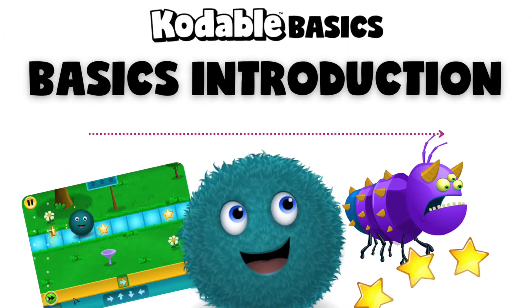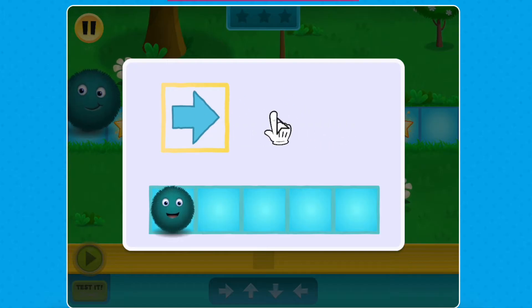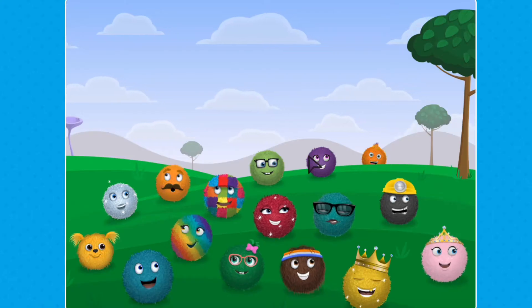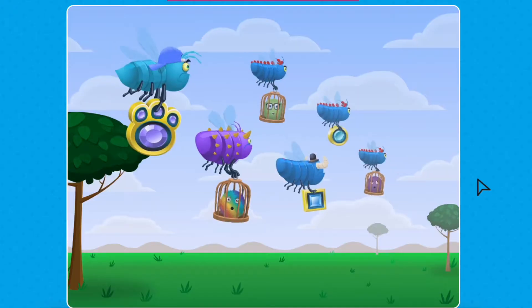Welcome to the Codable Basics introduction course. This quick 5-minute tutorial will introduce you to the most important game mechanics so you're ready to begin your coding journey. You'll meet the Fuzz family who lives in a magical place called Fuzztopia and help rescue them from the bugs.